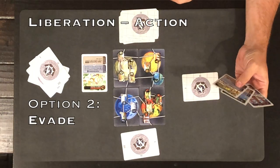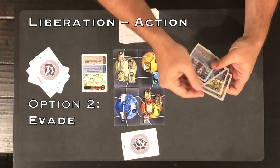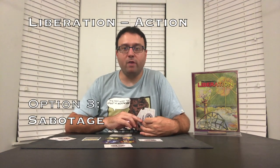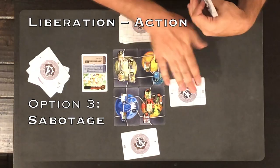Fortunately, another action the Liberation player has is to evade. When they evade, they pick up their base card, shuffle it into their hand, then put down either the same base card again or an adjacent card from their hand. So anytime you evade, you're either keeping your base in the same place or moving it to an adjacent city. The third option on your turn is to sabotage — this is how the Liberation can strike back at the Dynasty and stop them from building up. When you sabotage, you name a city on the map that must be adjacent to a card in your hand or adjacent to your base.